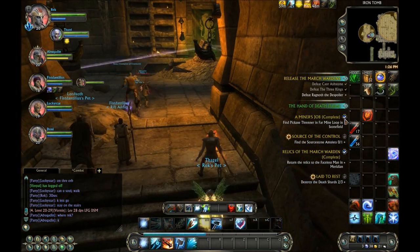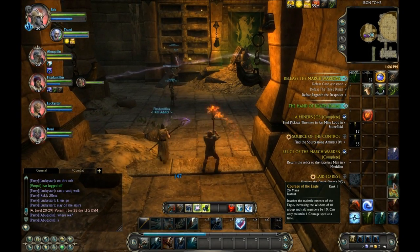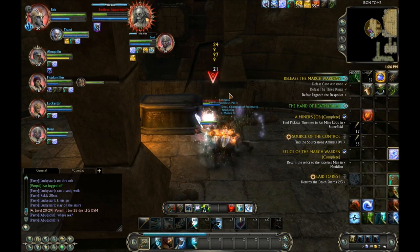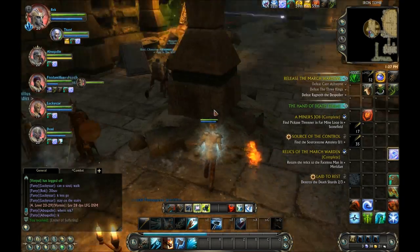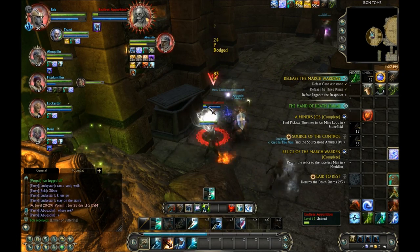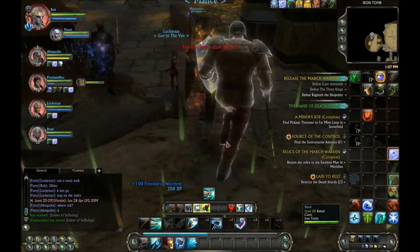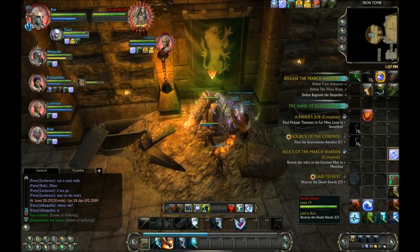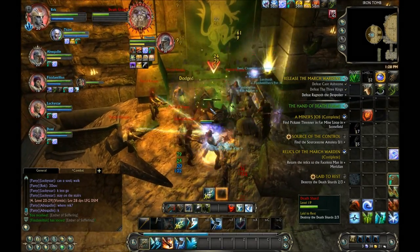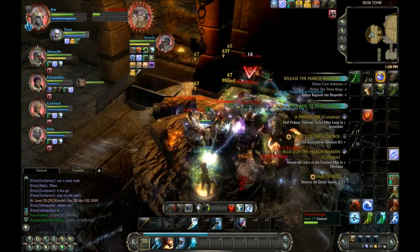In WoW, that would have been 20 minutes of running back, dealing with it, and getting buffs back out and rolling again. But in Rift, we're back in the game immediately — it's like no big deal. We died and we feel like idiots because we messed that up so badly. I pulled aggro off the tank in that part and I don't think the healer could have done much about that — you saw how fast I died. So that's just a mistake. But the way SoulWalk works, if you hit a part like that where you can't res your party members, you're not completely dead and you can kind of recover from it. Every class has a soul stone in this game and it's extremely handy for situations like that.